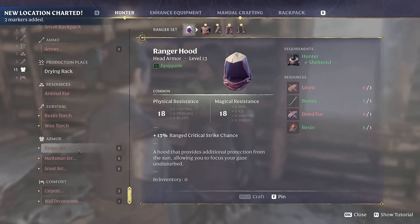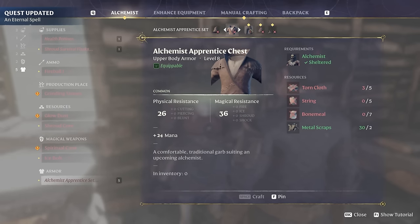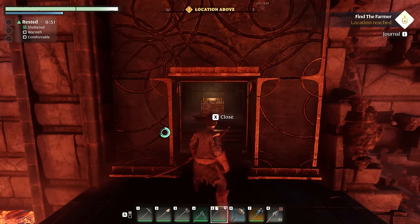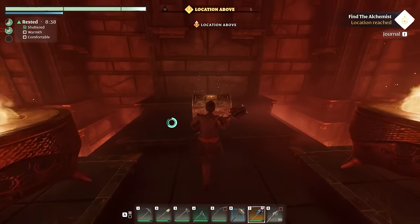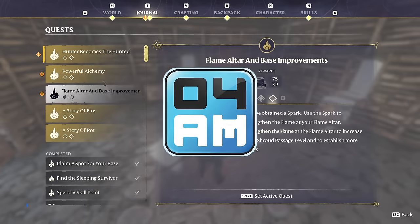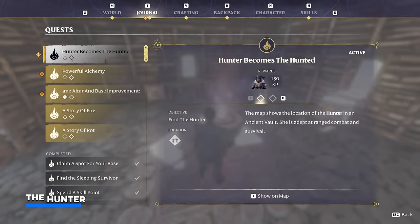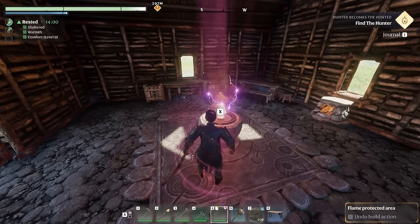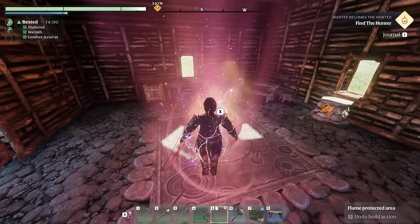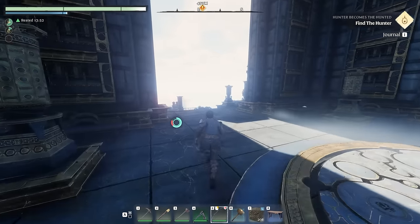You will gain access to inventory upgrades like better backpacks, magical storage, a whole lot of new gear to craft, and so much more. Even if you already unlocked some or maybe even all of them, there is still a lot of treasure to be found during the process which you don't want to miss out on. Let's get right to it.